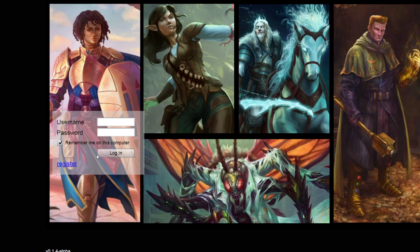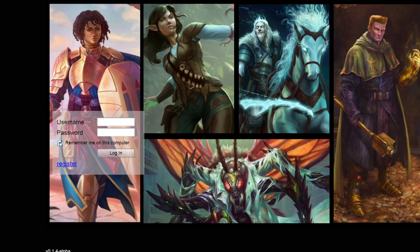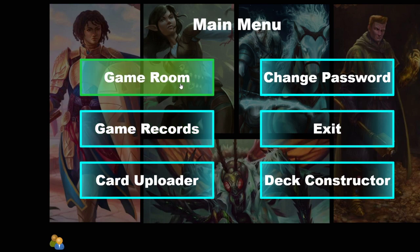As you can see here we have a login screen. This is the first place you'll arrive. When you open the demo you simply type in your username, your password, and you can have it remember you or not. You're going to want to click register first — just a username, password, and an email. You won't even have to confirm your email for the sake of this demo. Once you've typed in your username and password you simply click login and you'll have access to the game room.